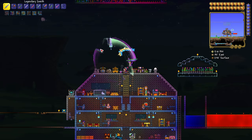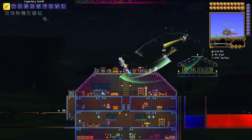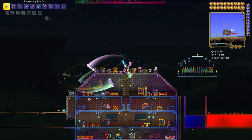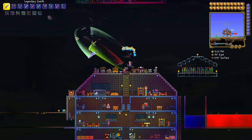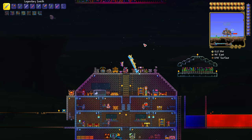Welcome back everybody. Today I want to show you guys how to get the Zenith. The Zenith is one of the most powerful weapons in Terraria and you get it post Moon Lord. It's going to take a little bit of grinding to get, but it's not that difficult if you break it up into parts. So that's what we're going to do here in this video.